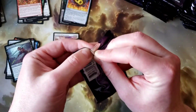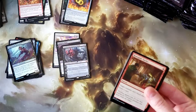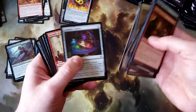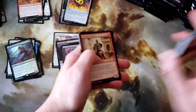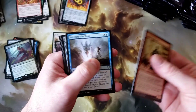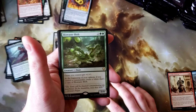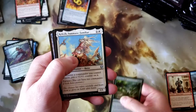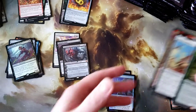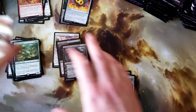Forgot Teferi is in fact a mythic. So three mythics out of the box so far — that is not too shabby. Humble Deflector, Interpret the Signs, Brass Herald, Bio Waste Blob. Kelleth, Rave, Fall from Favor. Kind of a poor pack, but we just had a good pack so that's going to happen.